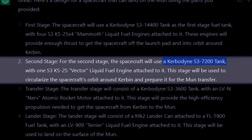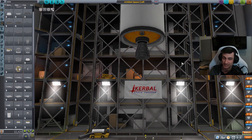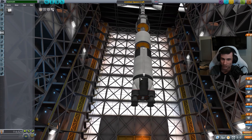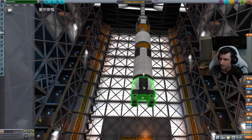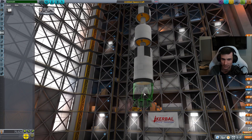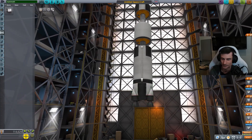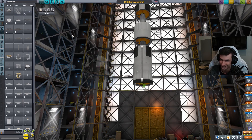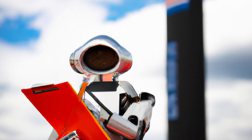Second stage: a Kerbodyne S3-7200 tank and a Vector engine — that's the second stage. First stage: one S3-14400 tank. Four Mammoth engines — does it want four of these attached to the side? With four — if you want four, I can do four. Whatever you say, AI. This is your thing.